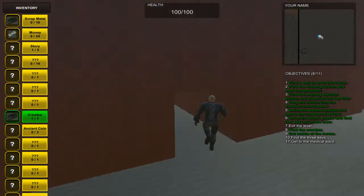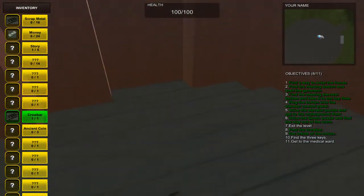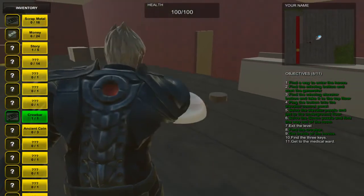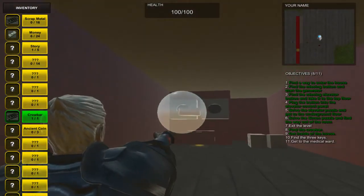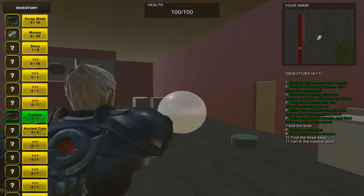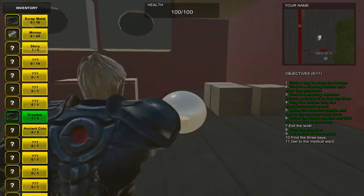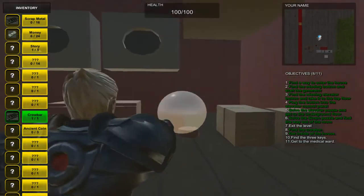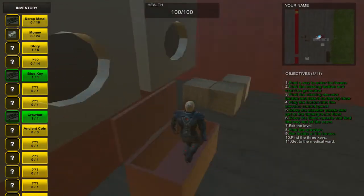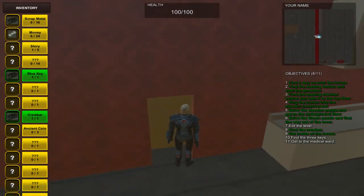We'll start up here first by entering the bedroom, falling down through the hole in the ground, and we're now in the kitchen. We use these discs to shoot up inside these washing machines. And we'll be able to collect the first of the keys. Now we're able to get out of the kitchen.